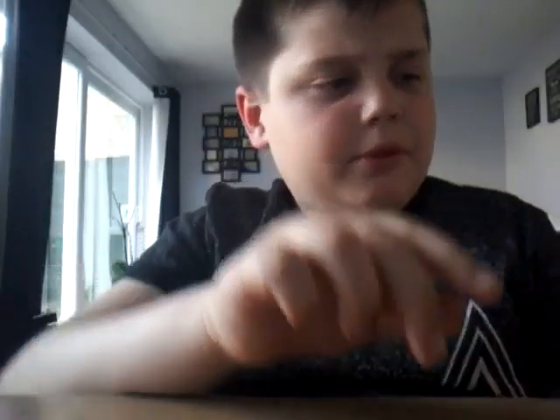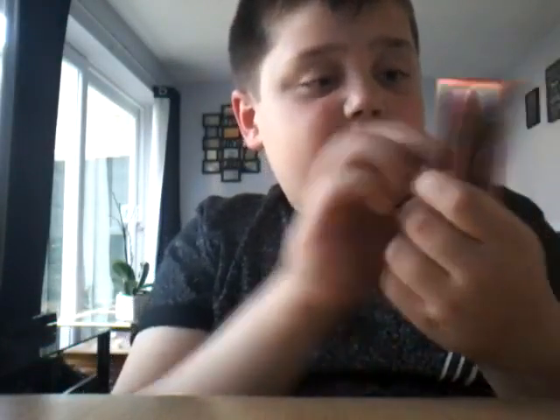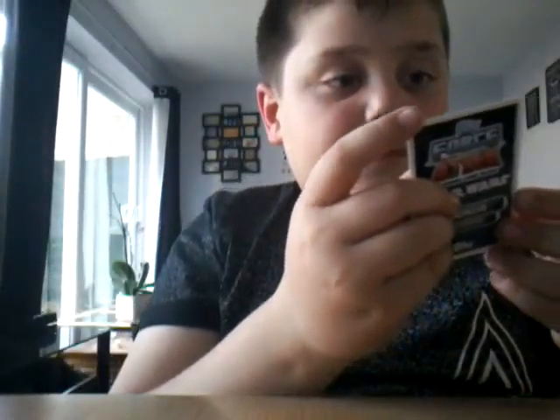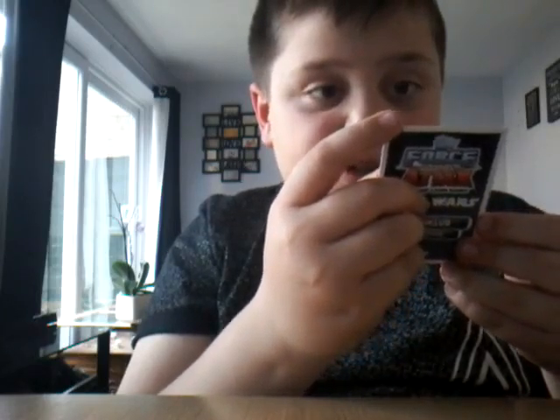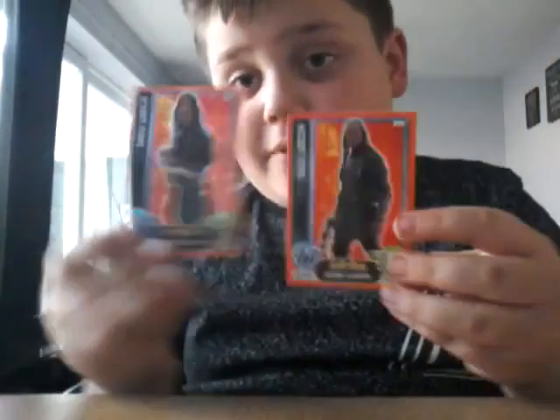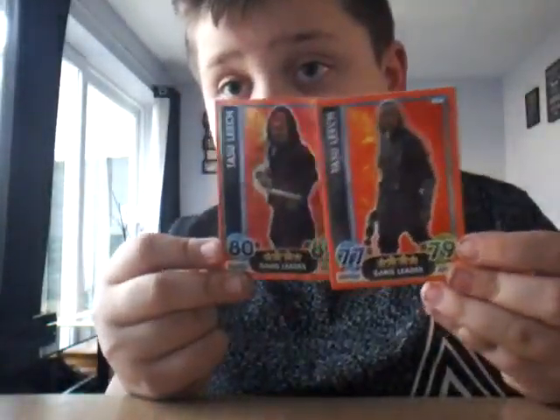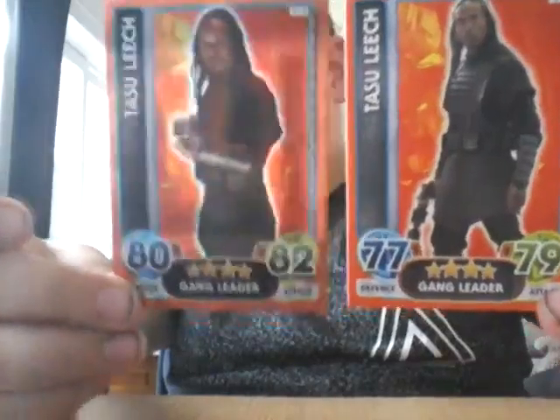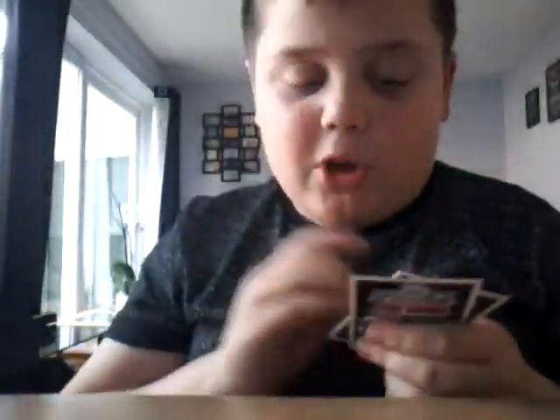Now we got resistance Chewbacca again but with a foil card. We got Tasu Leech the gang leader - I think I had another Tasu Leech. Here's the difference - compare - not very different, 4 star and 4 star. The pictures just look different, just compare that. You could just put the stats and see this guy's a little bit better, not much. I like how Chewbacca has 'Wookie' on it.